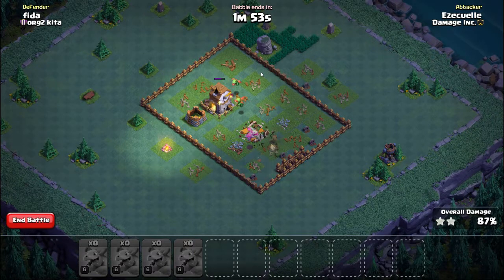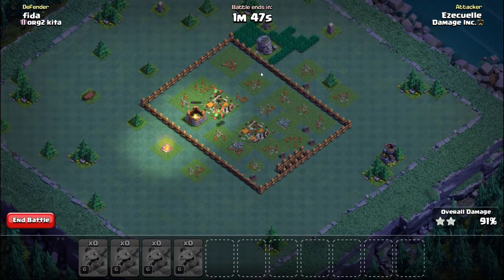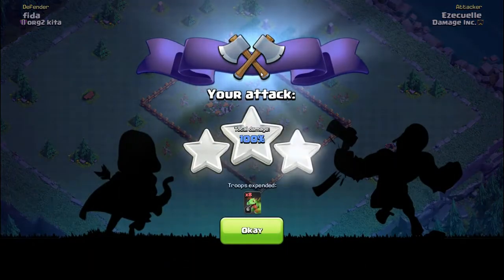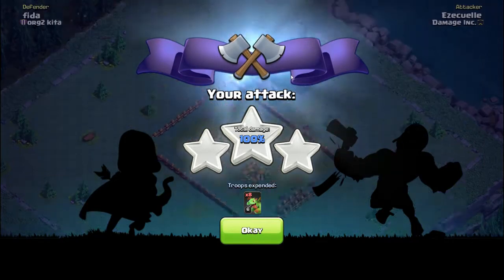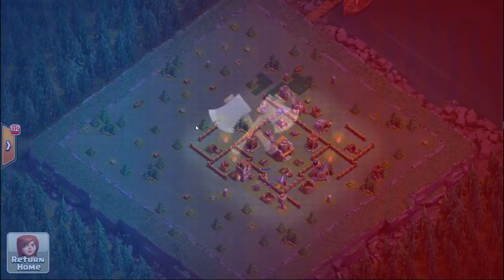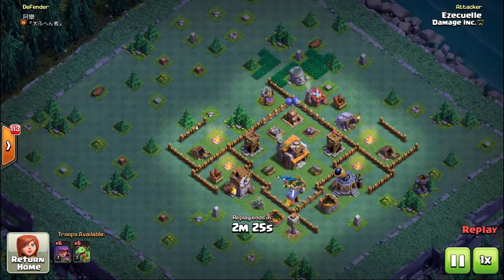These aren't the best tactics - I'm learning as I go, just like everyone else. Some things I've learned: you have to hold a couple troops back and wait until you clear out trash buildings, then put the troop directly on the main target. When using air troops, the main target has to be the archer towers, the firecracker, or the air bomb.